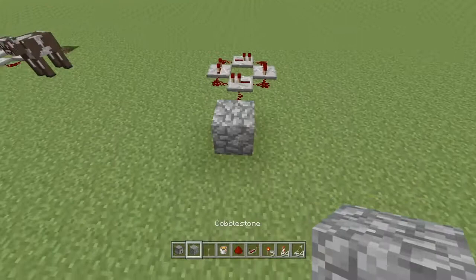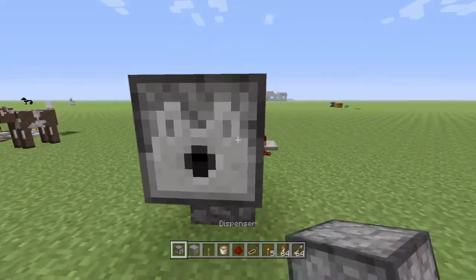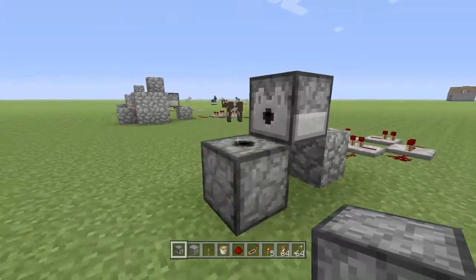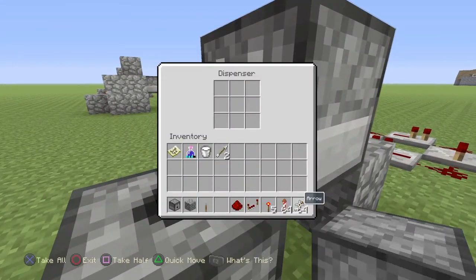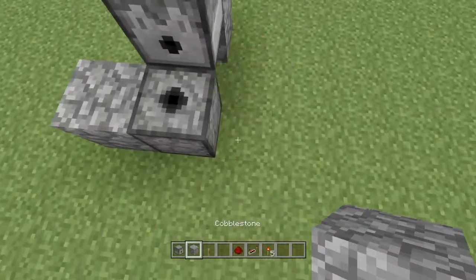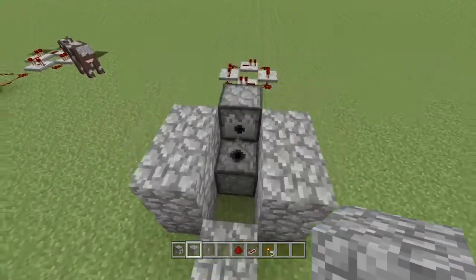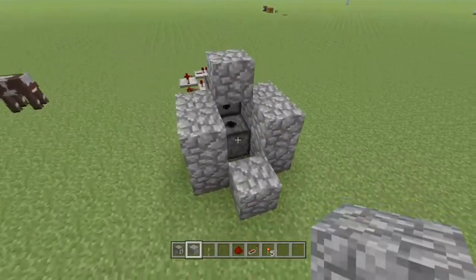Put one cobblestone down, put one more down, and put a dispenser facing forward. Break this one and put another one facing upward. This is where the lava goes at the bottom and whatever you're dispensing goes at the top. Now we're going to build our cobblestone around it. And this is the basic setup — it's fairly simple.